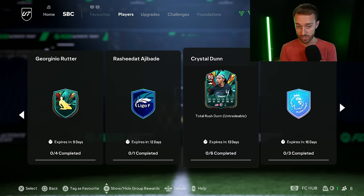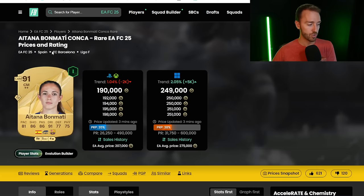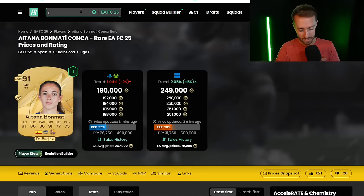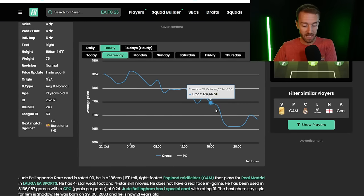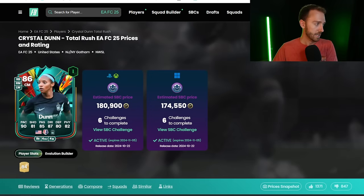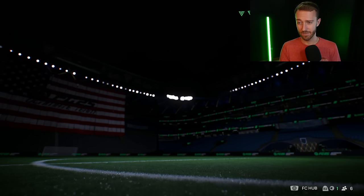It seems like a decent amount of people are doing this Crystal Dunn SBC because if you look at the market on midfielders around the 100 to 200K range, prices dropped yesterday. Take a look at Bonmati — right around content drop time she goes from 210 all the way down to 190K. Jude Bellingham as well. People are obviously doing Crystal Dunn to link in their squads with Alex Morgan and Swanson. Even though the card is upvoted 1,300 to 849, and the SBC has a heavy downvote ratio, I think this was the better of the two SBCs yesterday.